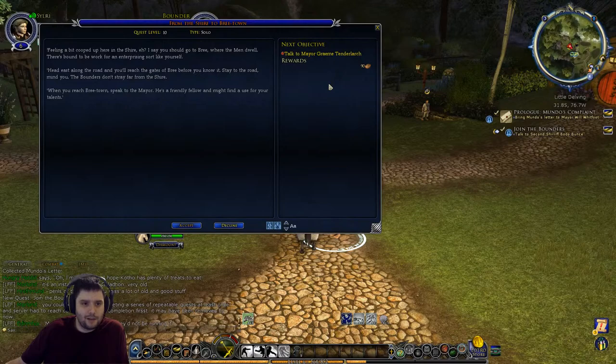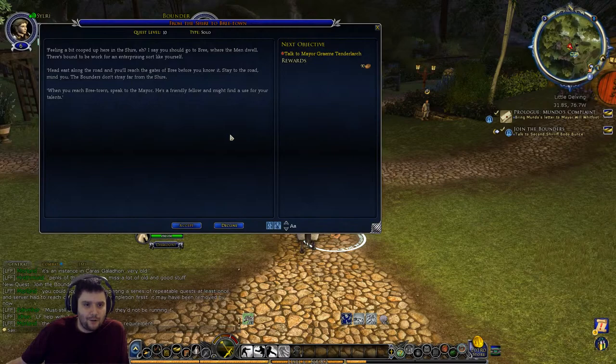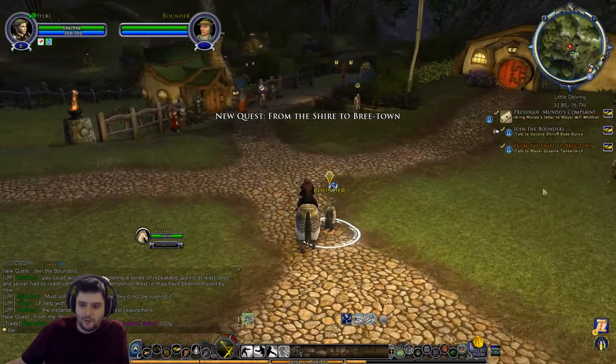The NPC says: 'Head east along the road and you'll reach the gates of Bree before you know it.' No - because it's a bloody long way on foot! 'Stay to the road, mind you - the Bounders don't stray far from the Shire. When you reach Bree town, speak to the Mayor.' I don't know how he knows the Mayor if he's pretty much staying in the Shire the whole time. We'll take that quest off since we're not doing it right now.